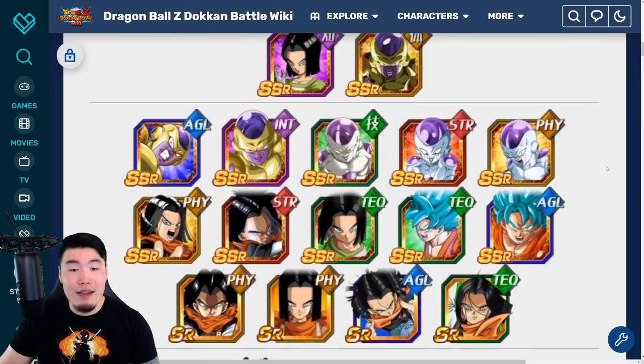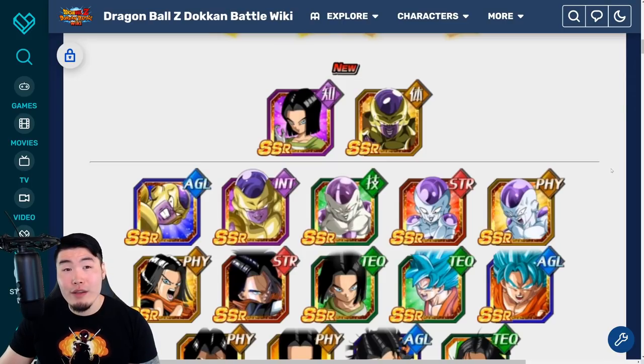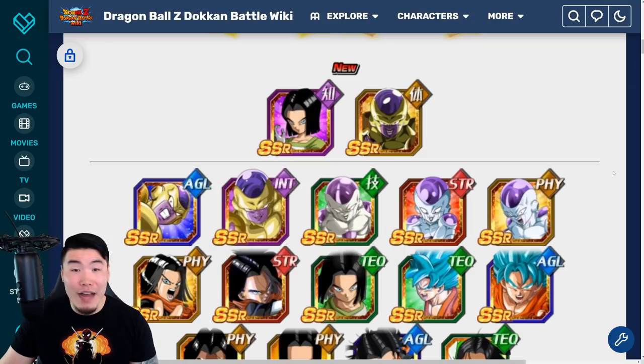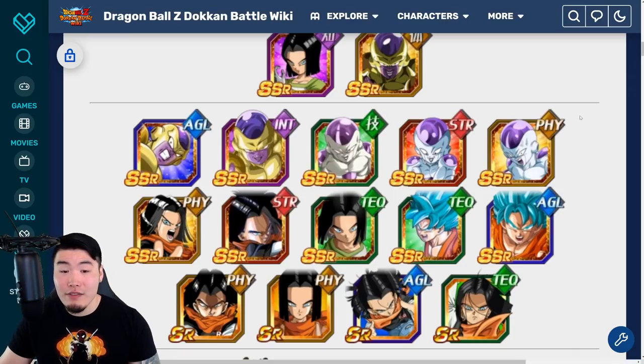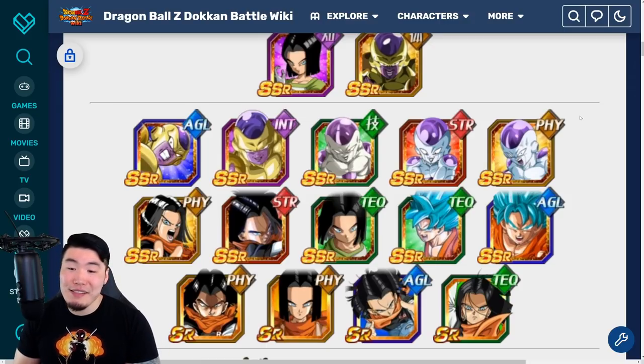If I were to give this banner a rating, it's better than your average Legendary Summon, which I usually give like a 4 out of 10. So I guess this one I would give like a 5.5 or 6 out of 10. If the surrounding units were better — if there were some Toppos, Caulifla, Kale — maybe I would give it something a little higher. Obviously they want to keep it Universe 7 as the theme, but this is rough. So yeah, 5.5 to 6 out of 10 is the highest rating I can give this banner.